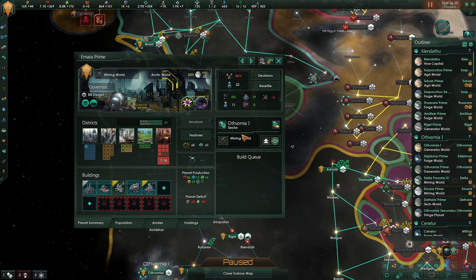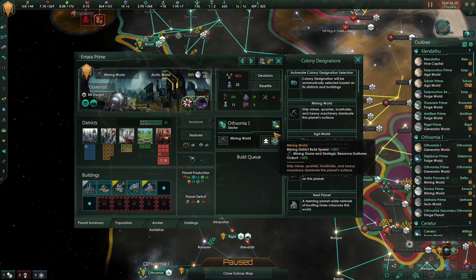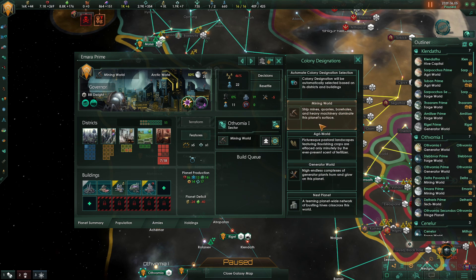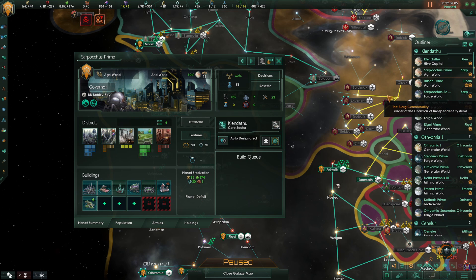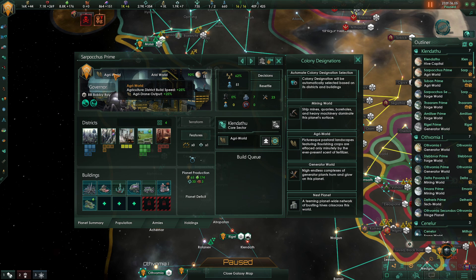Colony designation allows you to customize your planets in very useful ways. For example, if you want to maximize your minerals then consider making a mining world. Simply click on the icon here and find the mining world designation, click that, build mining districts, and you will turn this planet into a mineral producing machine. We'd recommend customizing your planets based on the amount of available districts — for example, if your planet has more agricultural districts then turning it into a mining world would not be very beneficial. The benefits of the designation are displayed here, and it's very much worth spending your time customizing your planets to see your economy thrive.